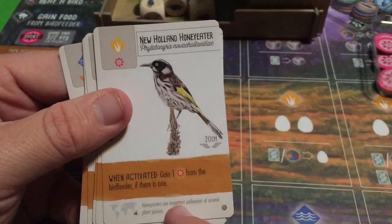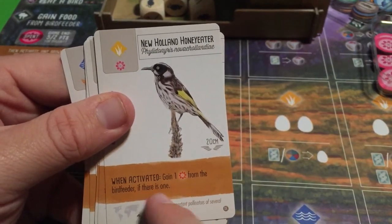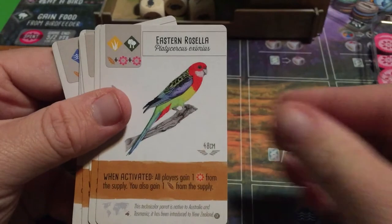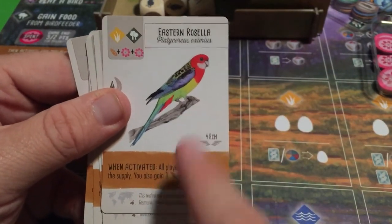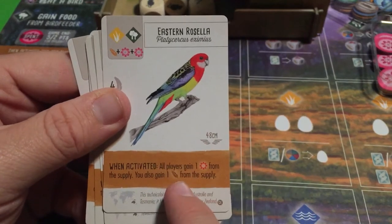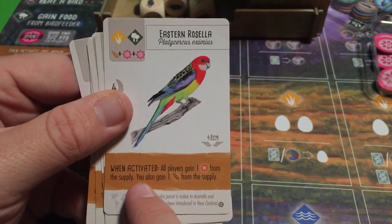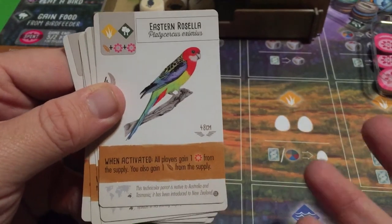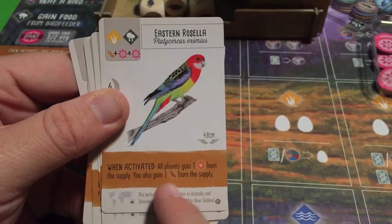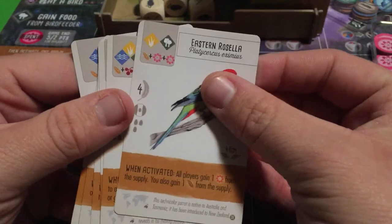The New Holland Honey Eater: gain one nectar from the bird feeder if there is one. Straightforward and easy. The Eastern Rosella: all players gain one nectar from the supply, and you also gain one seed from the supply. Everyone gets the nectar, but you get an extra seed bonus on top.